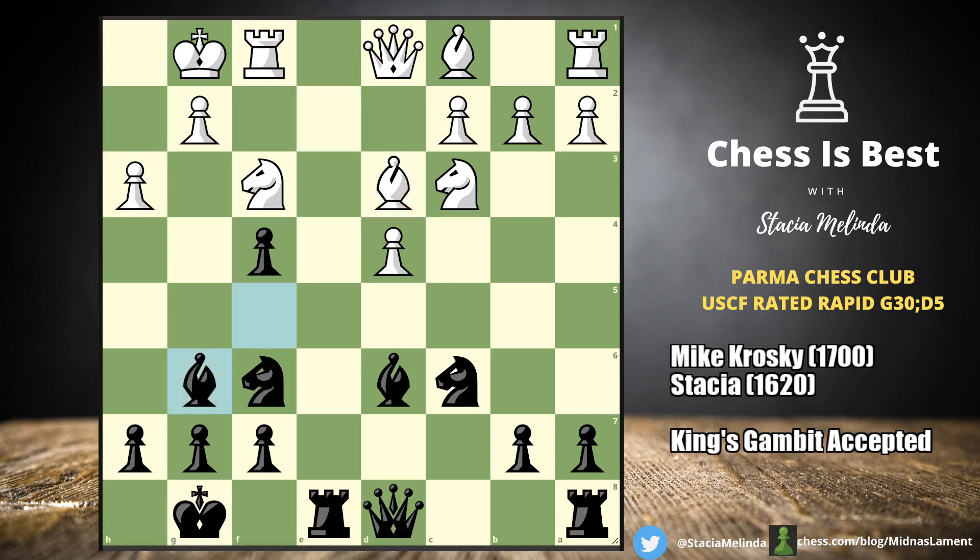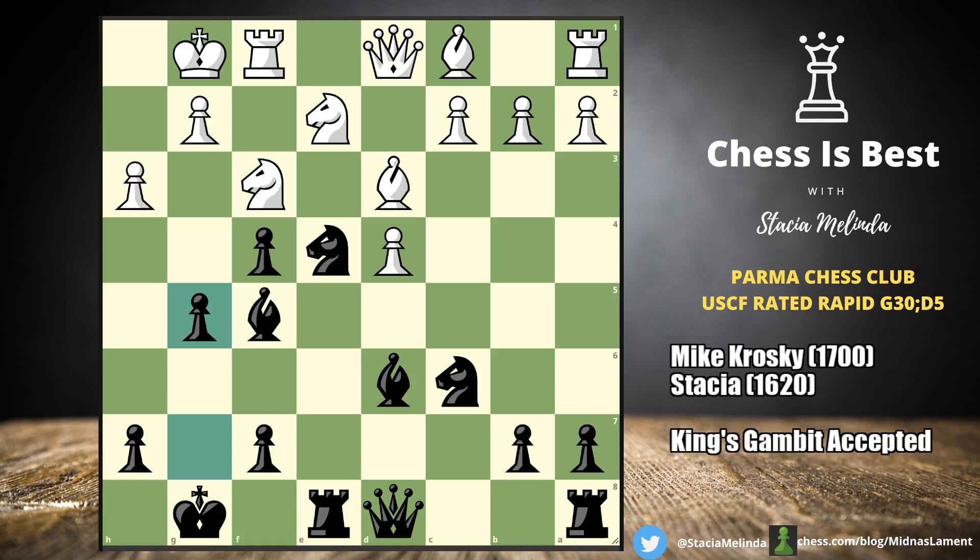I'm surprised — I want to go g5 and I just blocked it. I guess they're saying if they want to trade, we take with the h-pawn. Now I have two g-pawns — I guess that's the point. This looks weird to me though. Yeah, I got pretty ambitious in this part of the game. Actually, knight e4 is a mistake. I kind of see why, but I'm turning off the engine.